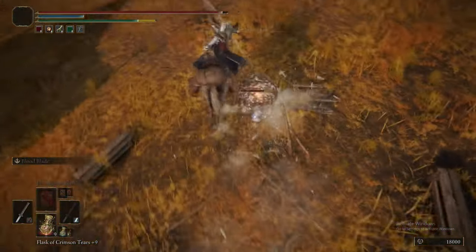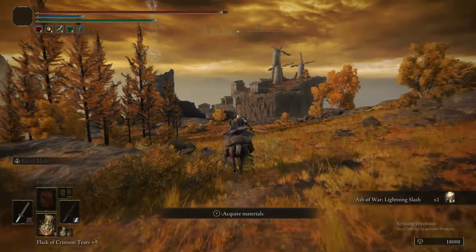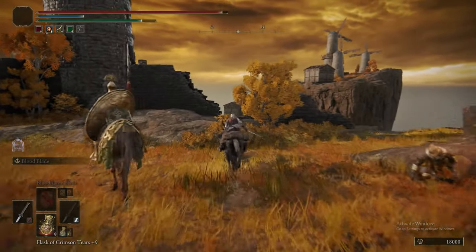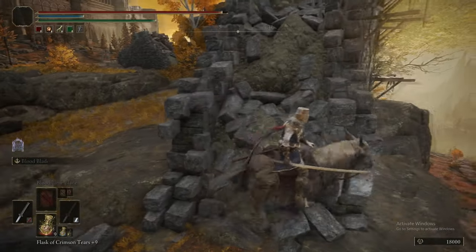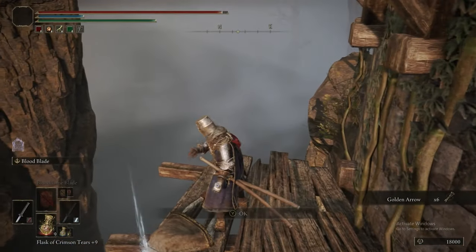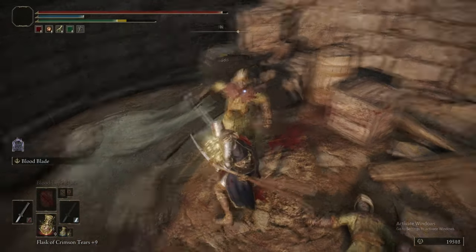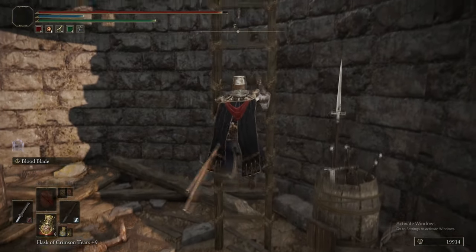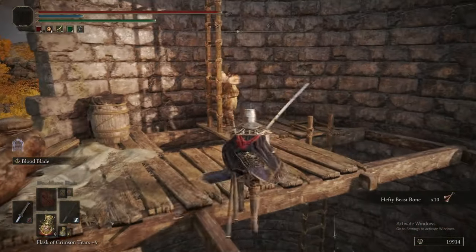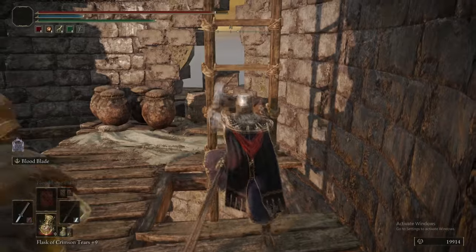There's a Golden Rune 9 here, and then another scarab — Lightning Slash. It's not as good as Flame Slash, but it does a big burst of lightning damage and puts a temporary lightning buff on your weapon. It scales with dexterity, not faith. Similarly to how fire infusion is better for strength-based weapons until around 50-something strength, lightning will outperform the sharp infusion until you hit that 50-something dexterity threshold.